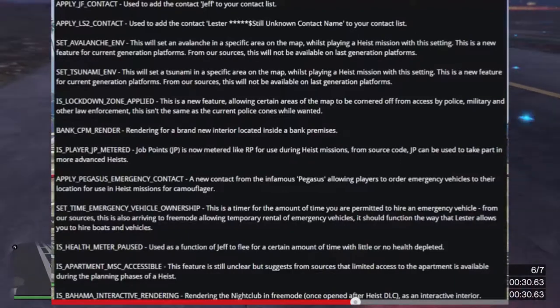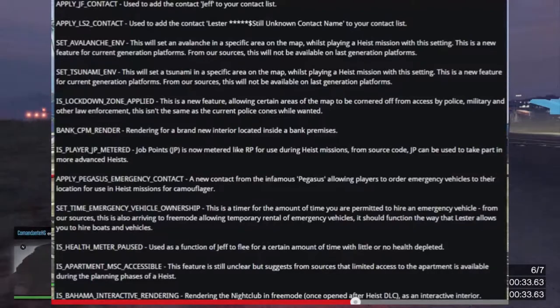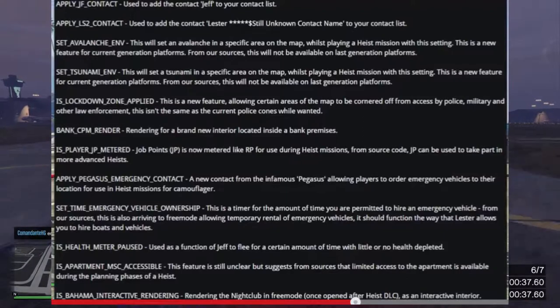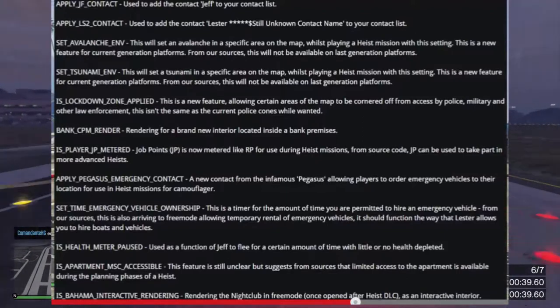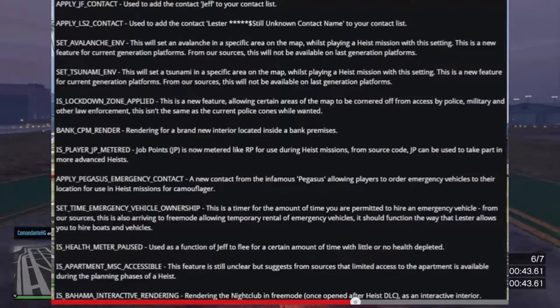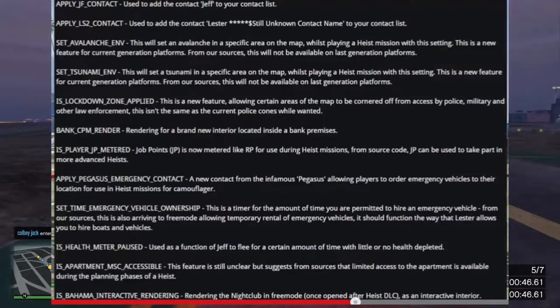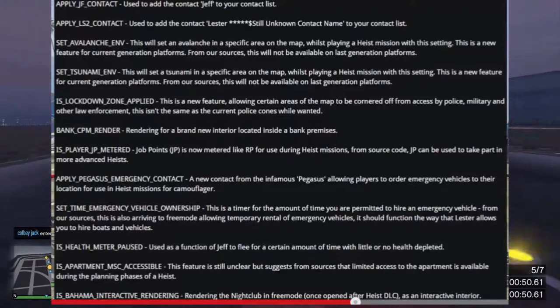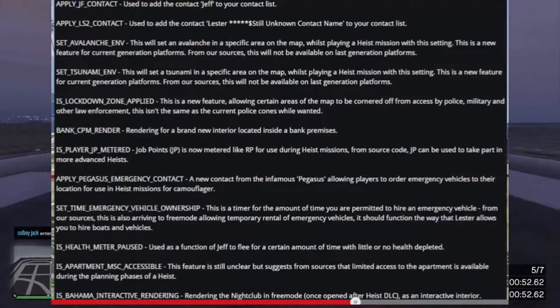Starting from number one: 'Apply JF Contact' — this is used to add the Jeff contact to your contact list. Number two: 'Apply LS Contact' — used to add contact Lester, star star star, still an unknown contact name, to your contact list.